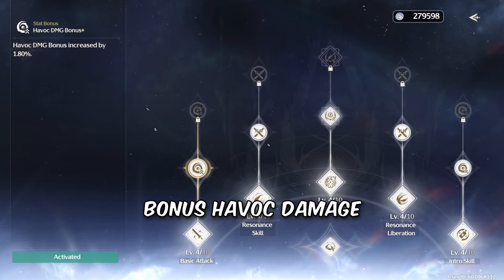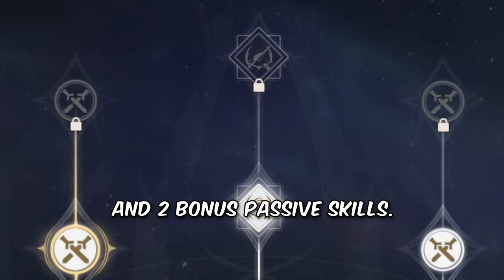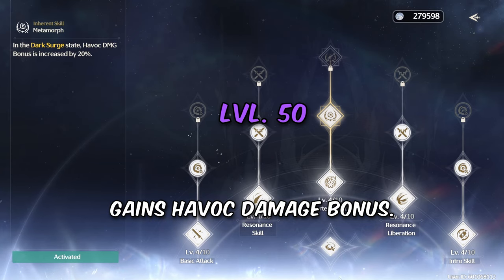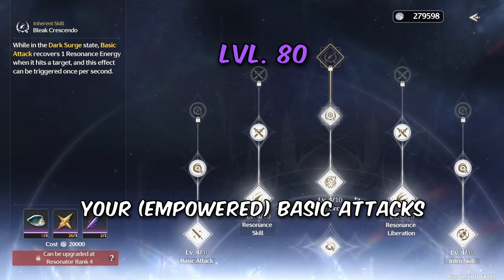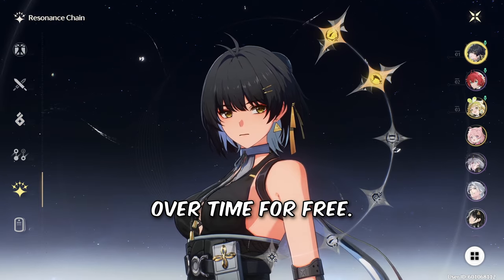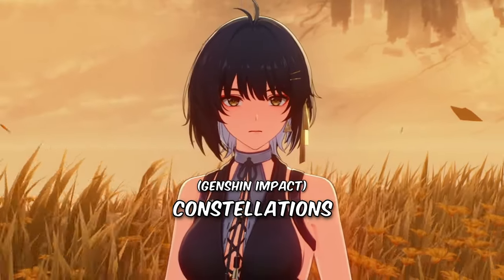Through level ups, you can get bonus Havoc damage and attack stats, and two bonus passive skills. At level 50, your empowered state gains a Havoc damage bonus. At level 80, your basic attack restores extra energy. Since she is the protagonist, you can get the wavebands over time for free, which are basically constellations or eidolons.